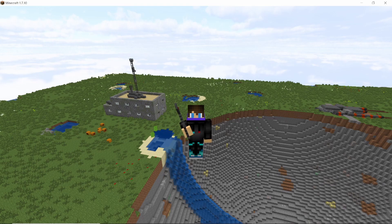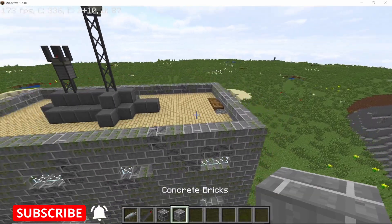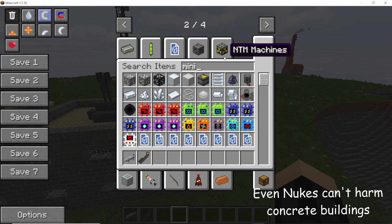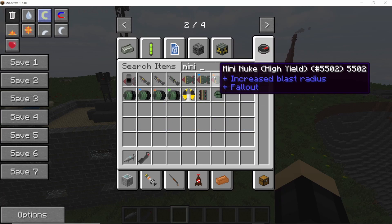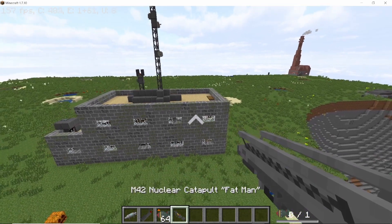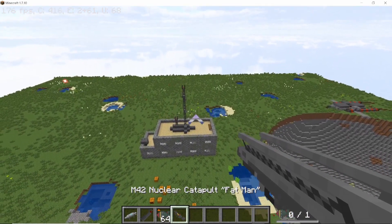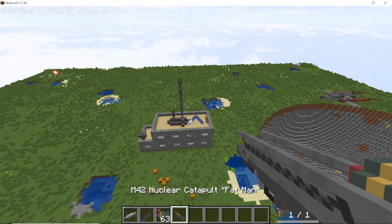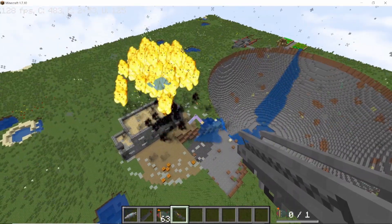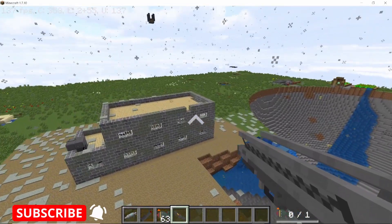You see this building in front of us — it is made of concrete bricks and broken concrete bricks. If I take a high-yield mini nuke, which is a nuclear bomb, and fire it at the building, it will have little to no effect. Even though this is a high-yield mini nuke, the concrete can resist it pretty easily, as concrete in this mod has very high blast resistance. The building remains intact.